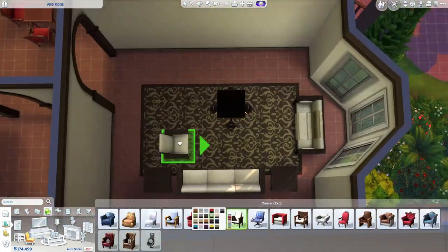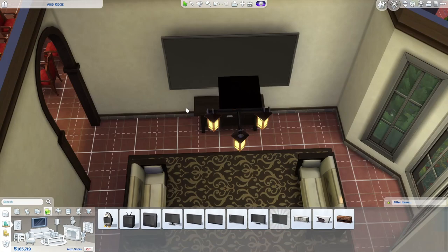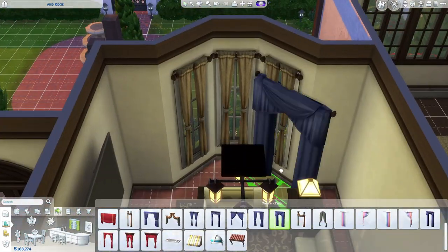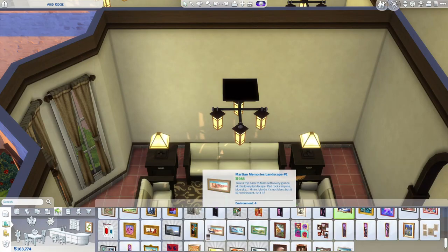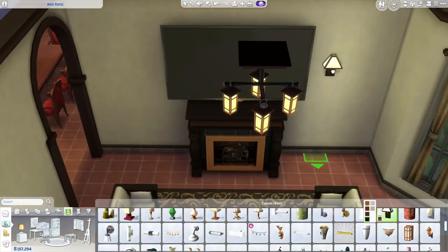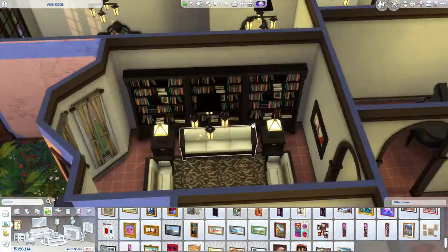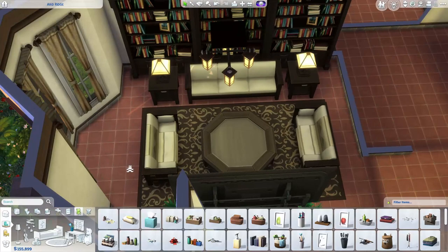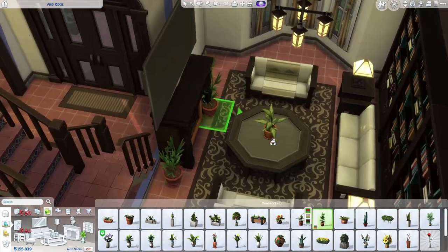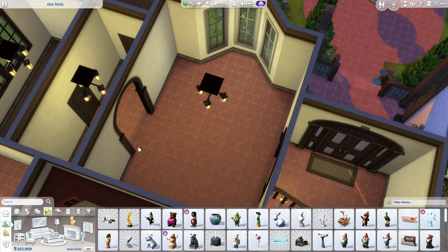We're in the living room now of the build. Doing base game makes building easy, but then again it makes it hard because doing a big house like this, you don't want to overuse all of the items, and base game only comes with so many items — so many pictures, so many sofas. They really need to add more sofas to the base game. They keep coming in these kits, but I'd rather just get an SDX drop with a couch. I'm not too fond of kits — I feel like they don't come with very much stuff.